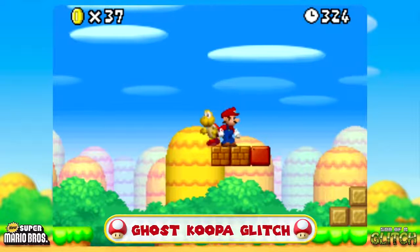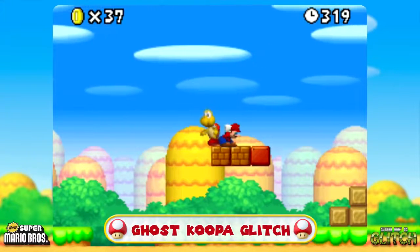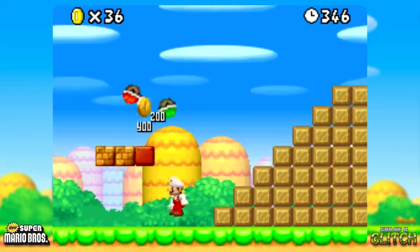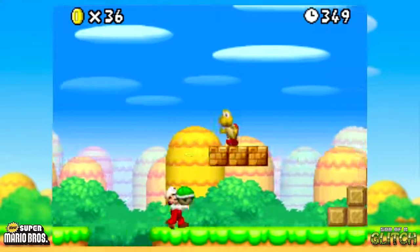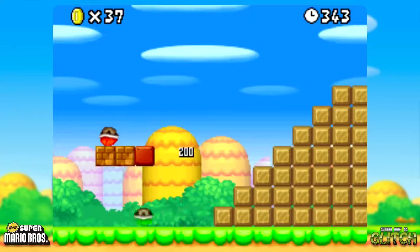Let's kick things off in World 1-1, where things are not completely as they seem. Towards the end of World 1-1 is this red Koopa Trooper. And if you perform the following actions, things are about to get pretty strange. Firstly, what we need to do is grab this green Koopa Trooper who's just off to the left of the screen. Pick him up. The red Koopa Trooper walks back and forth on these brick blocks.